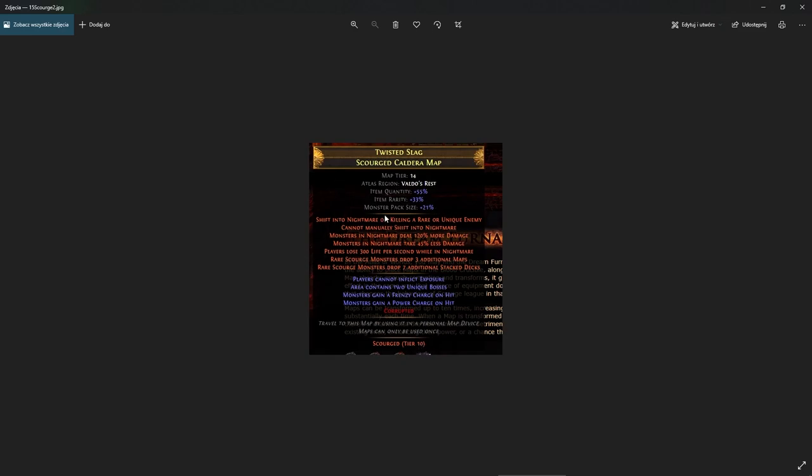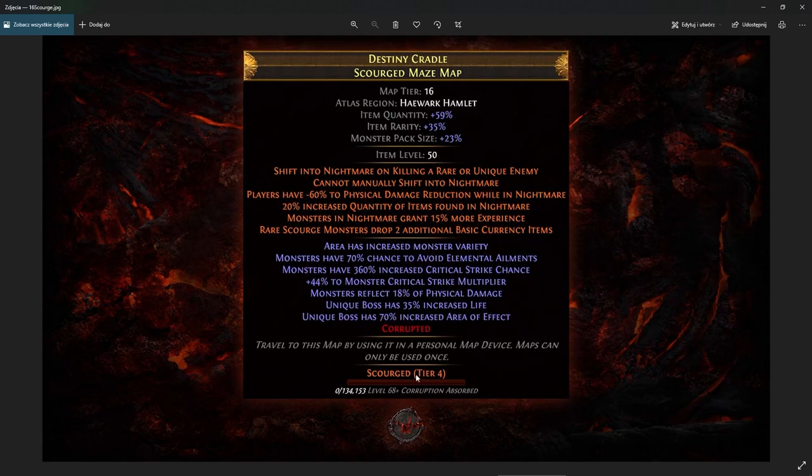The next uber content is from the new league — scourge maps. You can scourge them up to 10 times, reaching tier 10, which applies insane mods like monsters dealing 120 percent more damage and taking 45 percent less damage, plus losing life while in the nightmare. However, the rewards are incredible — for example, every rare monster drops seven stacked decks. The key idea across all uber content is that it's scalable: you can choose your own difficulty by doing lower scourge tiers, fewer emblems, or using defensive oils on blighted maps.